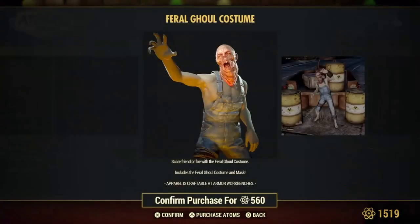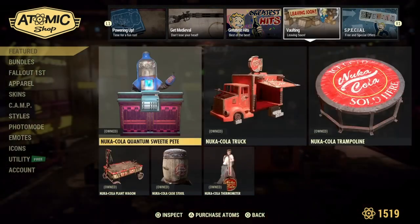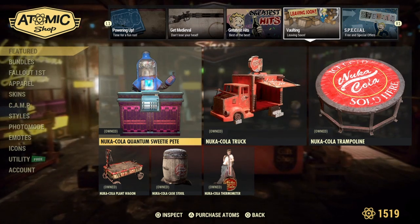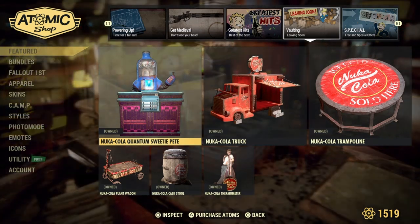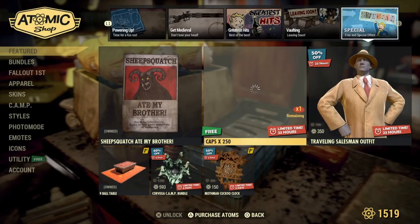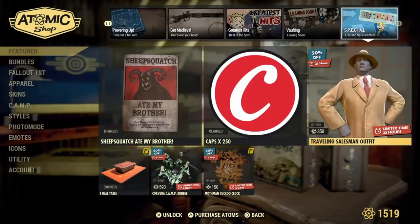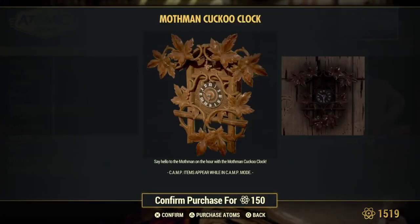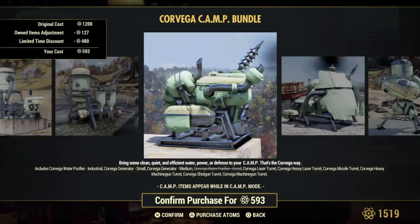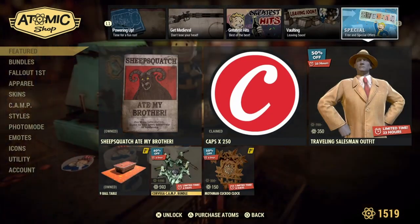The Halloween stuff is still in — the pipe organ is there which sounds fantastic and always reminds me of Davy Jones, and there's also the feral ghoul stuff if you want to look like a ghoul. On its way out in the leaving section is the Nuka-Cola truck. In the free stuff today we've got 250 caps, the pool cue, the traveling salesman outfit, the mothman cuckoo clock, and the return of the Corvega camp bundle.